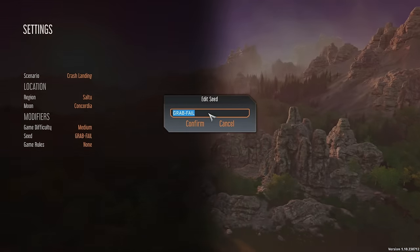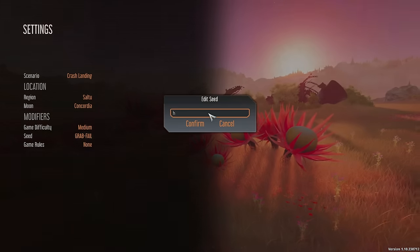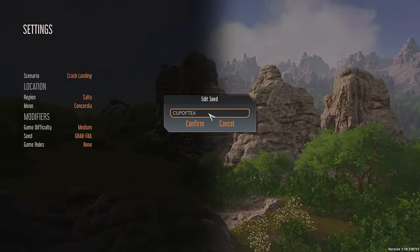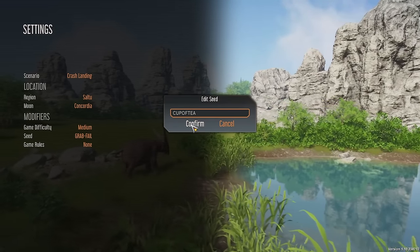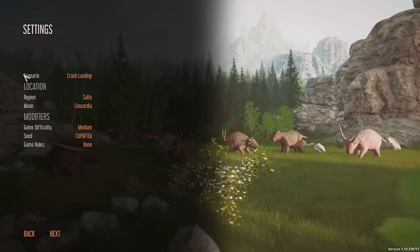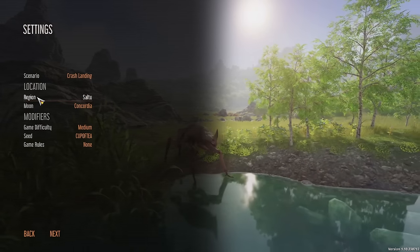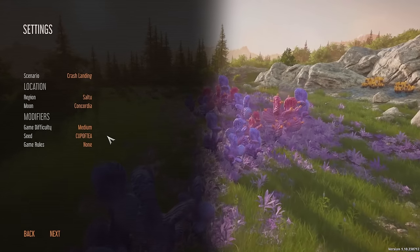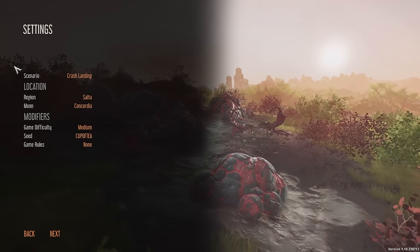The seed — can we change this around? Currently it says 'grab fail'. Can we type anything in there? Yes we can. How about 'cup of tea'? Can we go to the world of 'cup of tea' and see how we get on? Yes it is. So I think we're ready to go — slightly swampy, more temperate region with the moon Concordia on a planet generated from the seed 'cup of tea'. Let's dive in and see what happens.